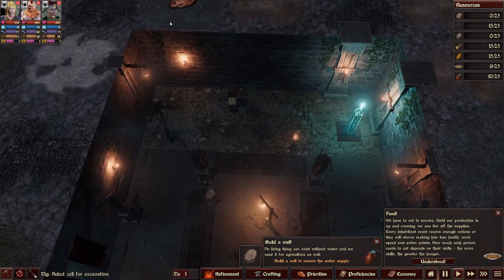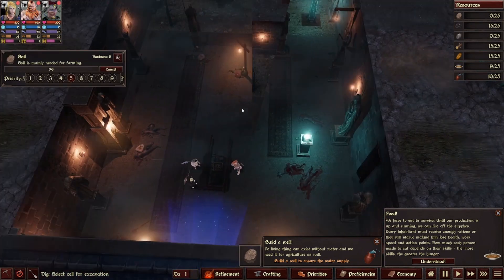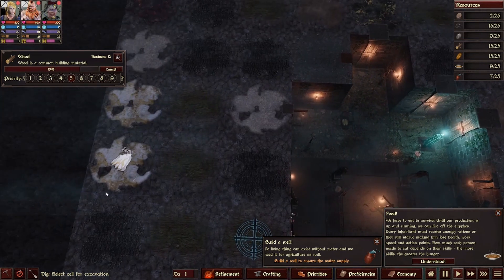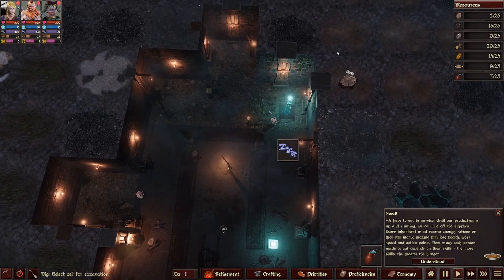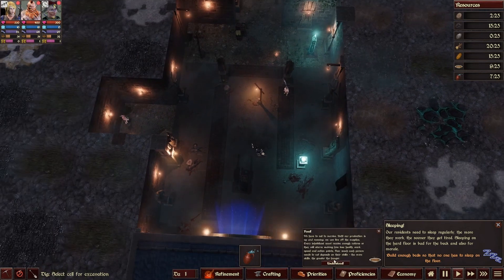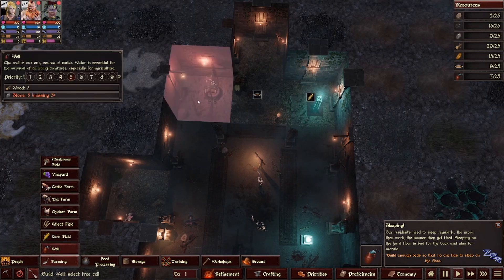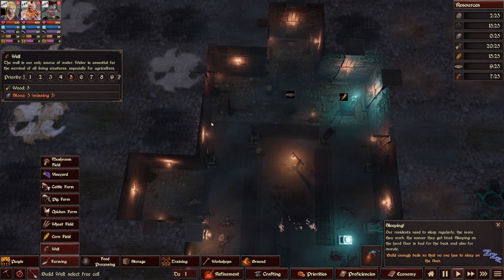We're looking for soil — iron ore, soil. More coal right there. These little indicators show what's what: wood, coal, stone. What is this? Onyx? I'm guessing that's a deeper thing. Iron ore — probably going to need that pretty soon. We have to eat and survive until our production is up and running. Every inhabitant must receive enough rations or they will starve. We need wood to build the well and we got that. Not enough resources still — stone now.